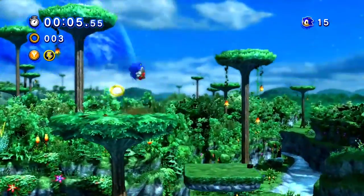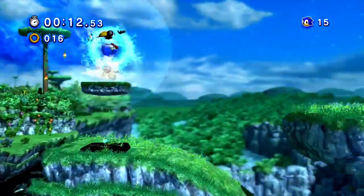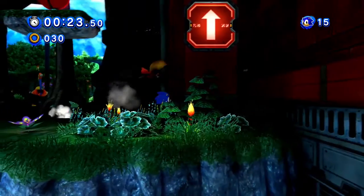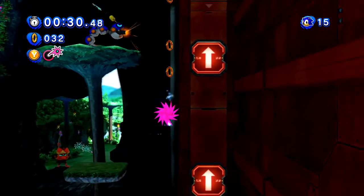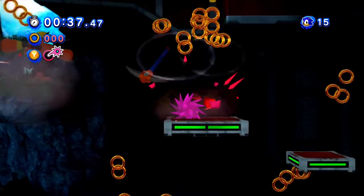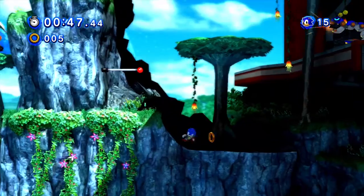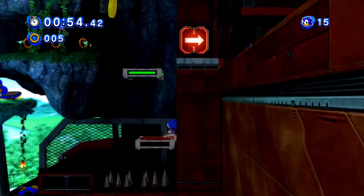Just like the original game it comes from, you actually get to use the Wisps in this. Classic Sonic gets the Spike Wisp. You might think it's pointless because he can already spin dash, but it does still give you the ability to climb walls. So yeah, still quite useful. Equip for Spike and any wall you hit you will cling to. You can cling to walls and spin dash on the walls as well.